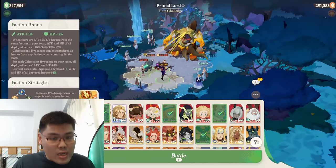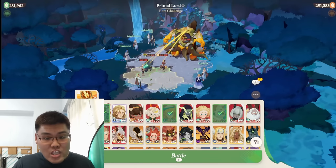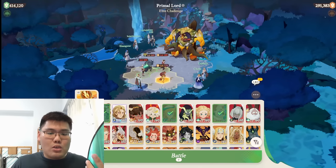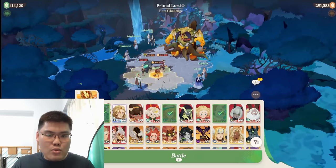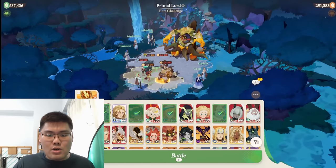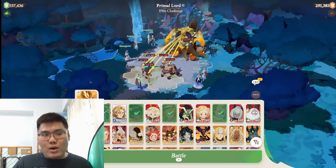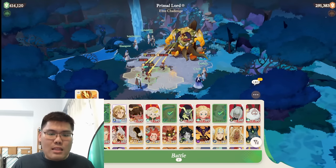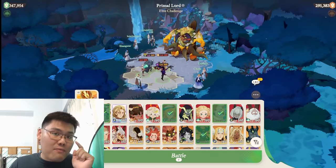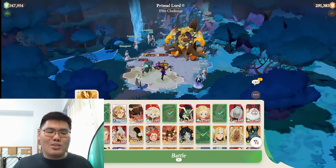If you don't have Rainer, I'd suggest a ranged unit. For example, you could use OD and then finish the circle with Coco. But if we're talking about the meta team, the final unit is actually Korin. You might be wondering — I just said not to send in too many melee units. Well, Korin has a super funny gimmick: he's a melee unit with a two-tower attack range.